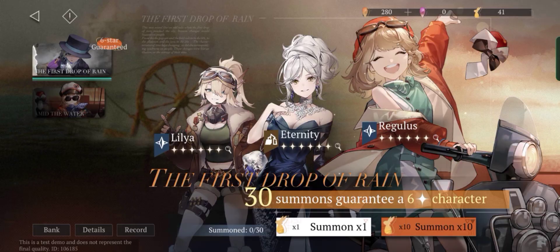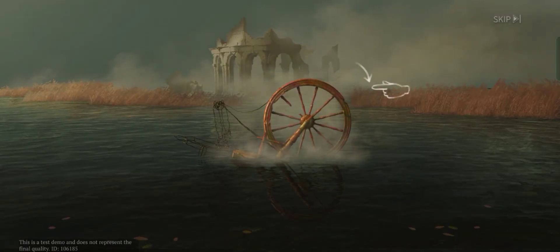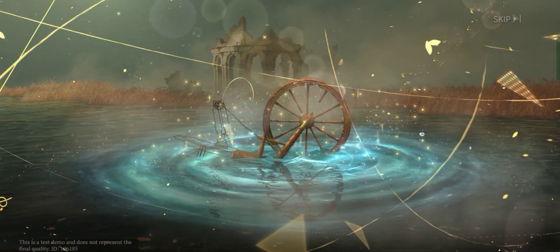As you can see guys, from the top right corner of the screen we have 41 pulls. All three of the guaranteed characters are really good, so it doesn't matter who you get. Let's start with our first pulls.